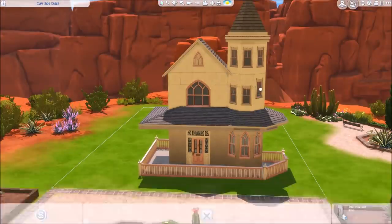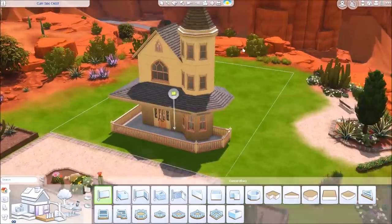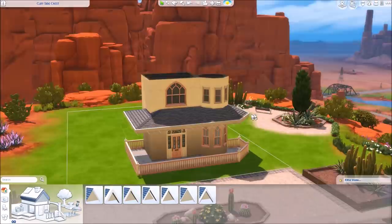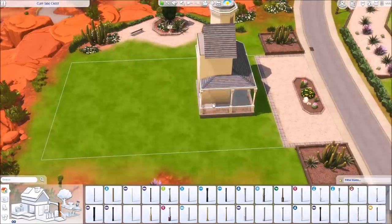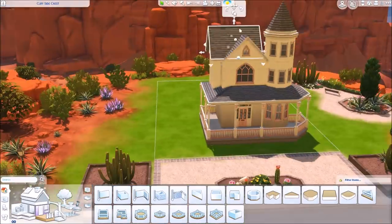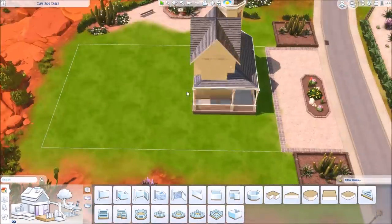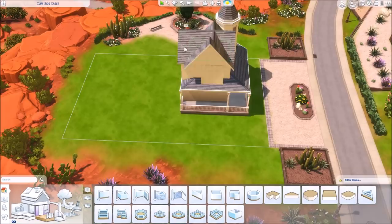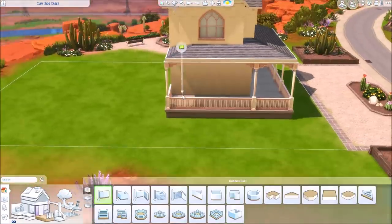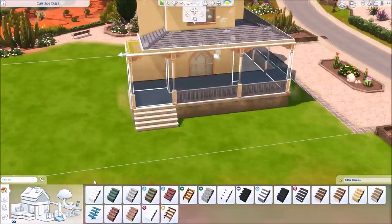This house was based on a dollhouse I saw on Pinterest — I'll try to remember to link it, so remind me if I forget. I've been looking at dollhouses, model toys, and decorations for builds lately because they have that whimsical, cartoony look that translates really nicely for the Sims. I've always wanted to build a pink Victorian home — in my hometown there was a really cute small pink Victorian house that I think is such a cute idea.